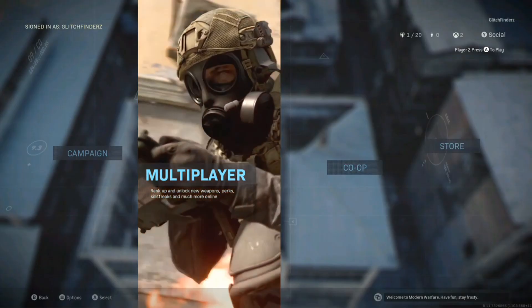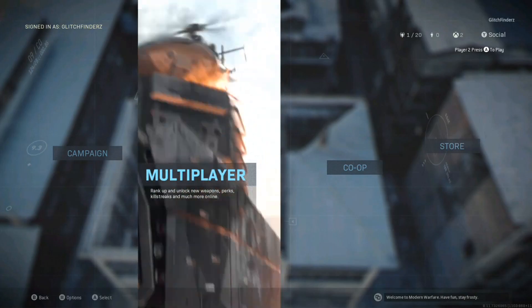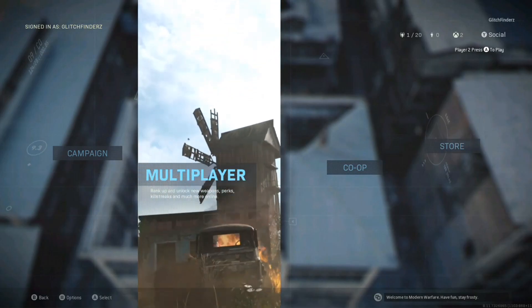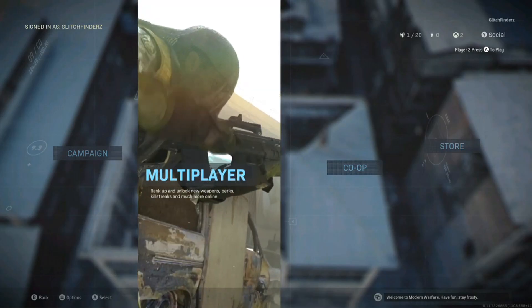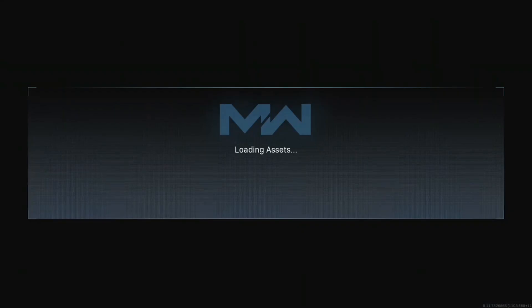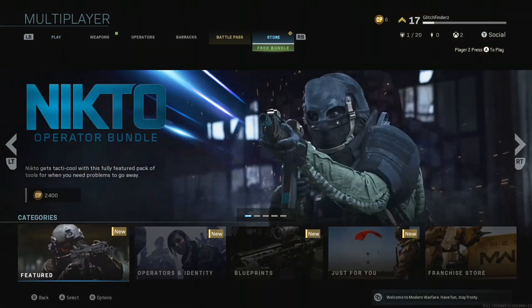I'm gonna show you an NTS Gap glitch. It's gonna be straightforward and easy to do. But if you don't know how it's done, let me know and I will help you. Basically what you wanna do is have a dummy account that does not have your free bundle claimed, and sign in to your game.